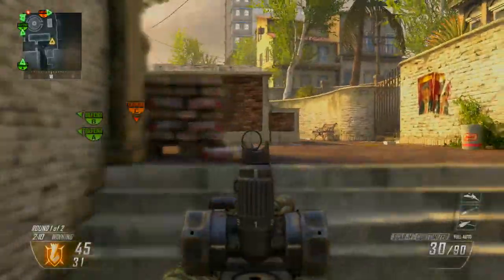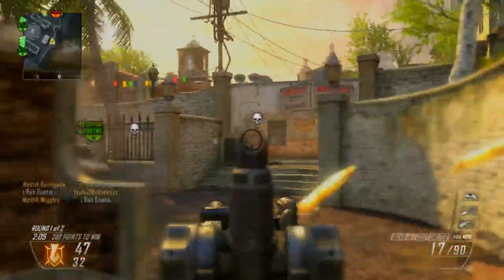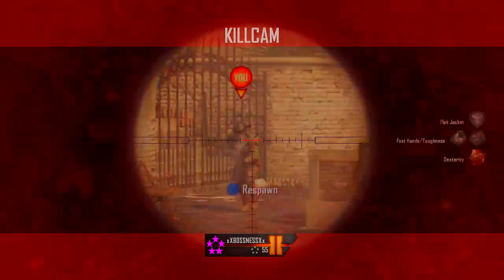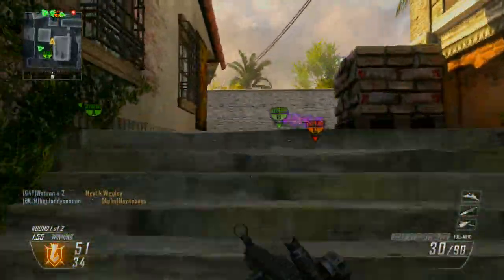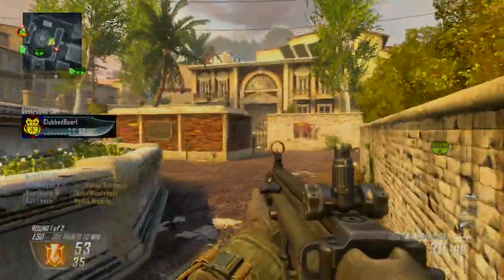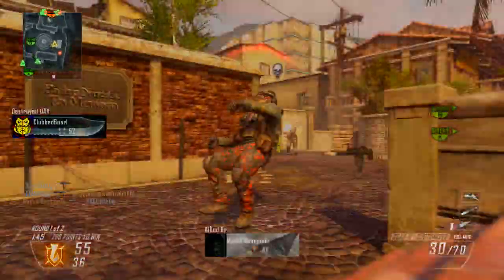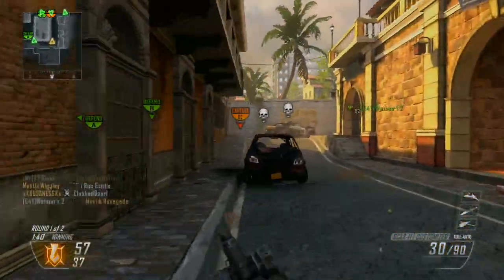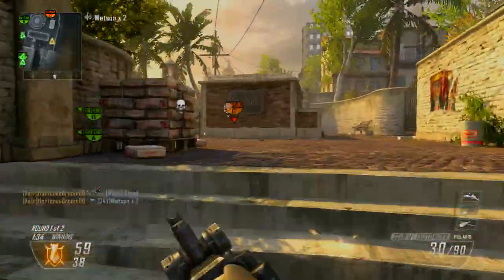Here is definitely the coolest new feature out of everything. During the lobby screen when you're waiting for the game to load, after you create a class, you can actually go ahead and start trying out the class while the lobby is loading. You can go into a virtual lobby and start shooting targets to test out that class before you go into the actual game, so you don't go in with a class you don't like. I think that's just one of the coolest features — it was a really good decision on their part.